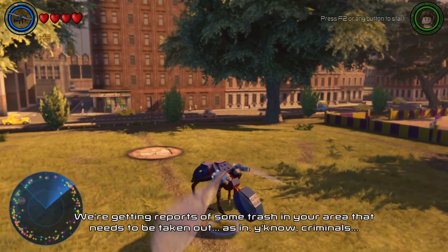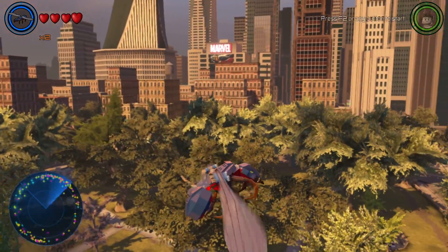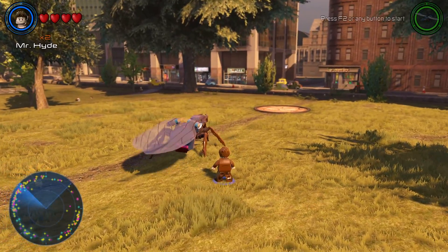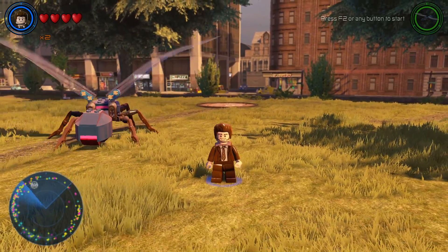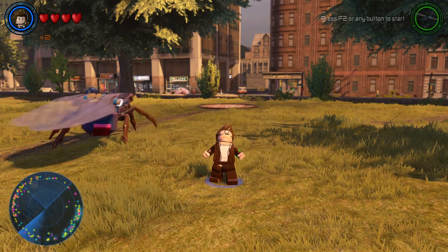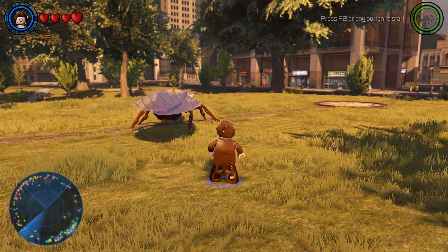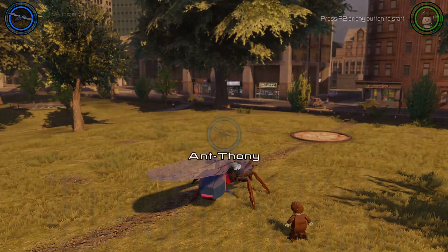This is a character — a wasp-like creature or flying ant — that is weird. What abilities does this have? It shoots. Is this a Spider-Man character? We have Mr. Hyde here — if I hold down Y he'll transform. Mr. Hyde is a character they did in Agents of S.H.I.E.L.D., basically just one evil side of a human and one good side. And this is Aunt Thony — Anthony — interesting as a character and not a vehicle.